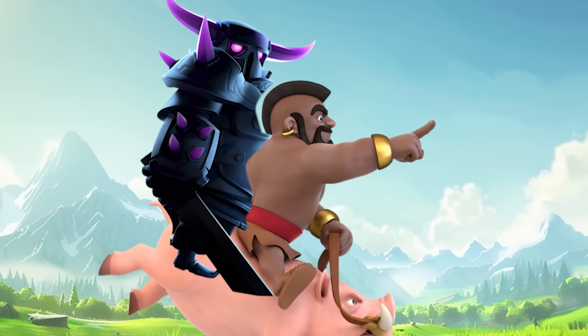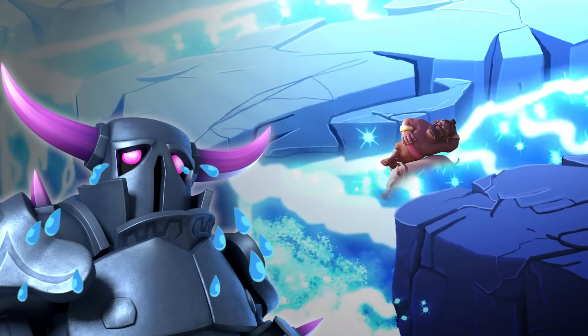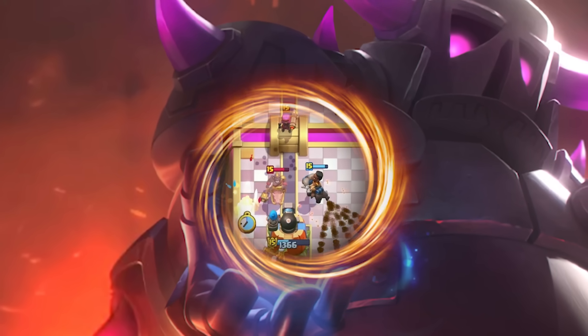When you drop your first P.E.K.K.A. to counter their initial Hog Rider, they'll cycle back to the Hog Rider before you're back to another P.E.K.K.A., allowing them an opening to get some hammer hits, or be obnoxious and drop a Firecracker at the river and spring some extra damage in your face.